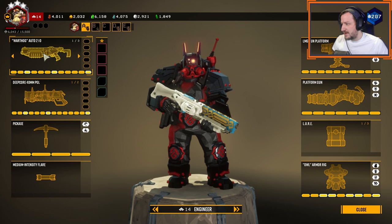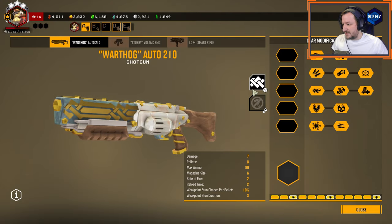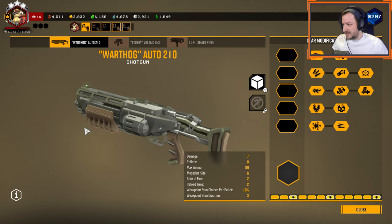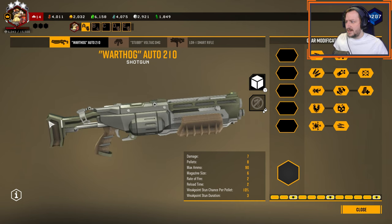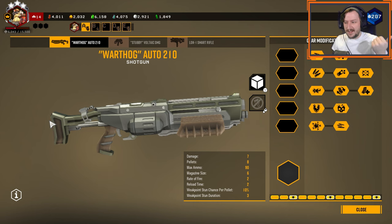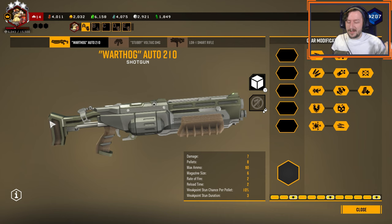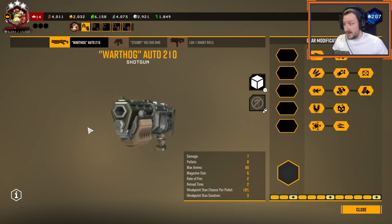First up we're going to talk about their primary weapon, the Warthog Auto Shotgun. No cosmetics whatsoever, so just basic Warthog here. The Warthog is a pretty good primary weapon. You don't have too many bullets with it, which is really its only downside. It does do high damage, doesn't have super long range like you'd expect from a shotgun, but it has long enough range and it kills things quite fast.